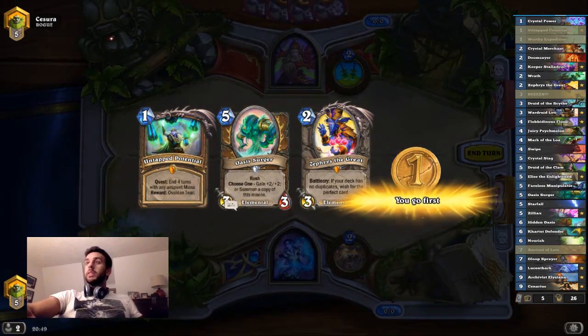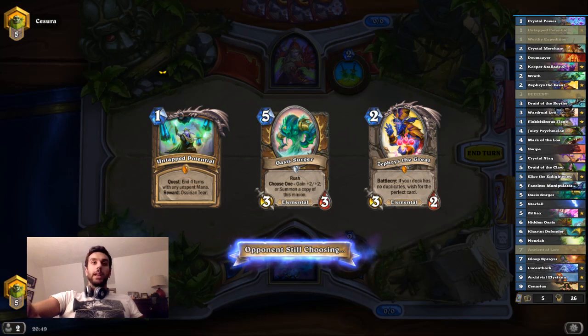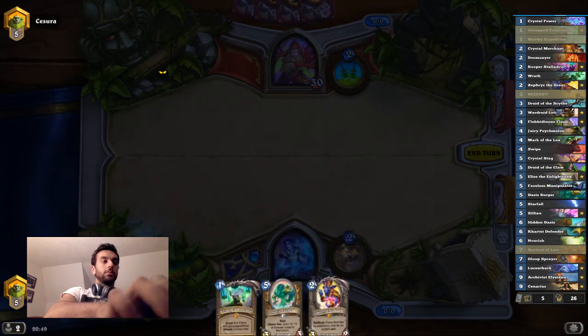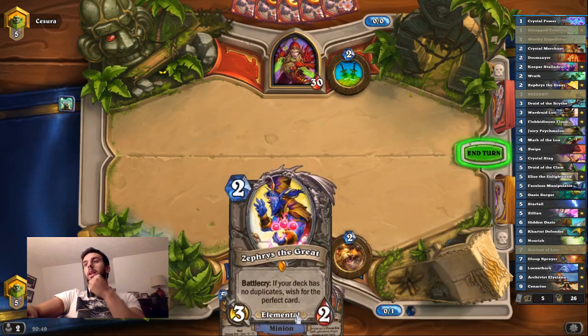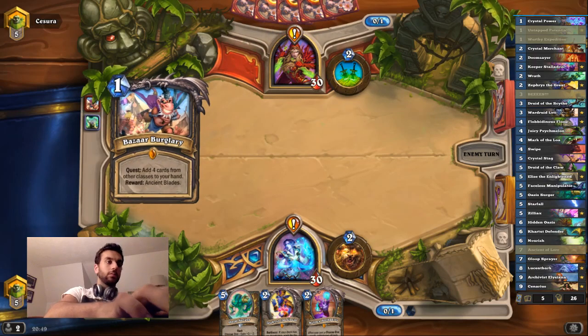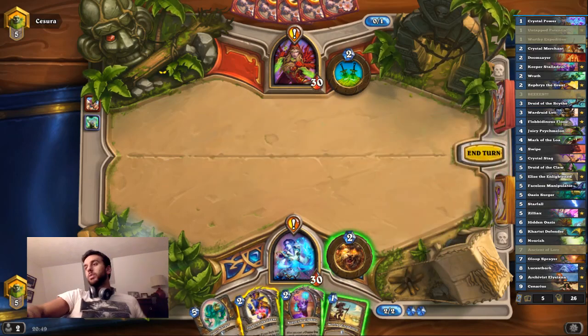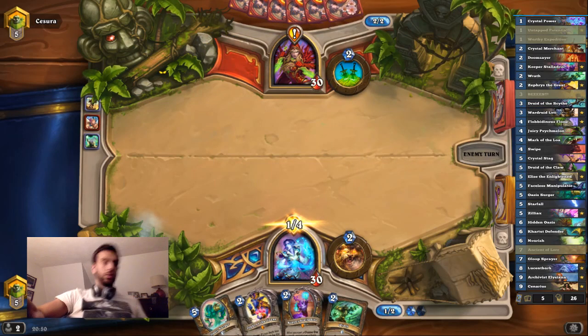Alright, so that's honestly a really good hand to just keep. I'm just going to roll with that hand. I'll wait to play Zephyrus on three, probably. That's nice — really nice. That's like basically the best draw in the deck. I'll just get the Wrath, just to help me contest the board until my control pieces are active.